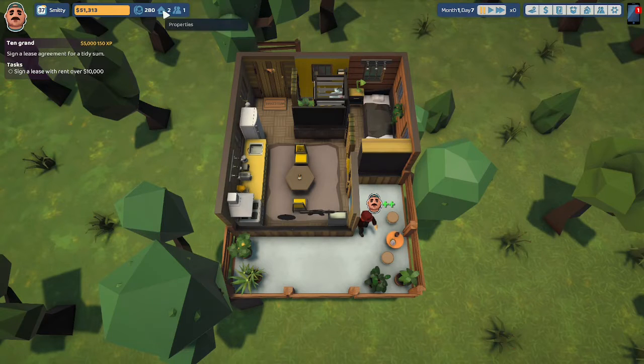We now have two properties, but I don't think we're going to start working on the new property this episode, so I'm going to end it here. Thank you so much for stopping by our Crooked House. If you like what you saw, be sure to give it a thumbs up and hit that subscribe button if you want to follow Smitty on his journey to create his landlord empire. It really helps us out. Have a great week, see you soon.